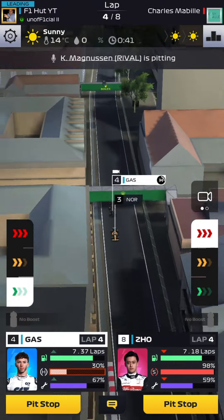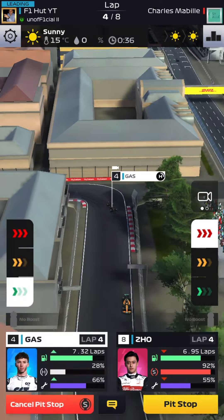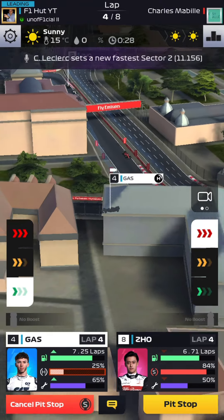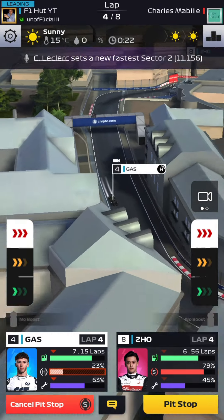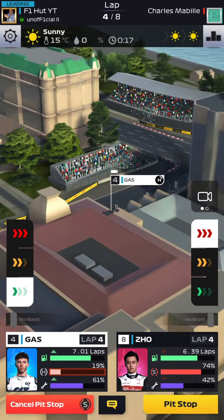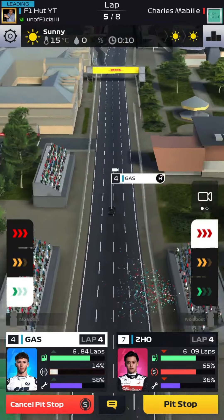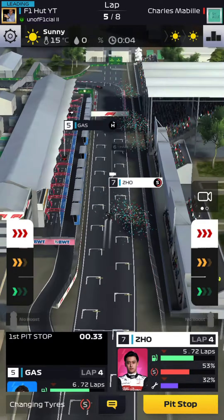Your first pit stop should always be without servicing; your second stop is the one with servicing. This helps you pick up a lot of positions. The key is to conserve as much as possible and then boost when necessary — boost to overtake, not just to defend. At this stage of the game your drivers can overtake more easily than in higher series.